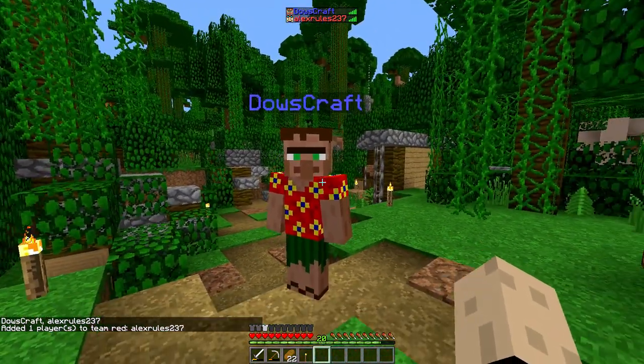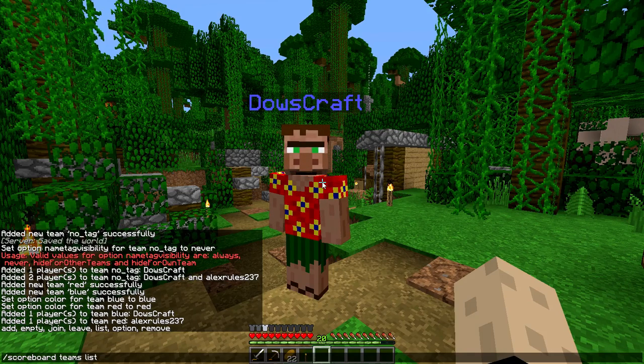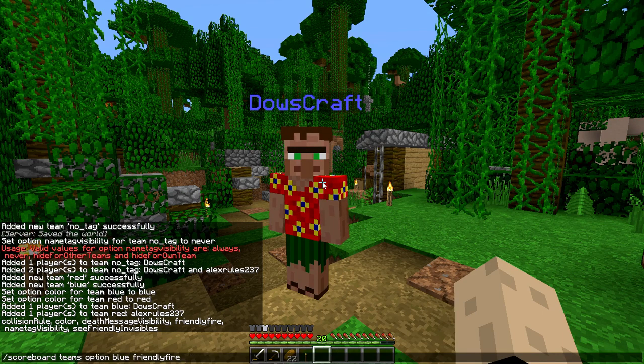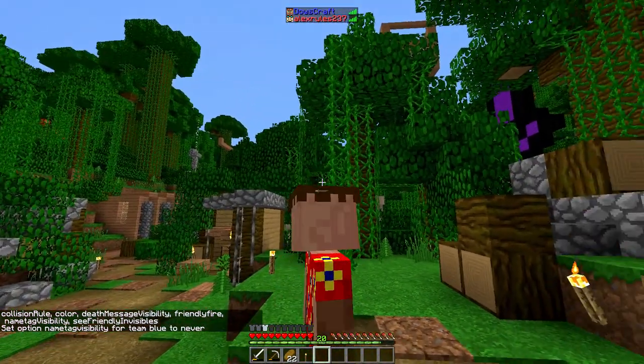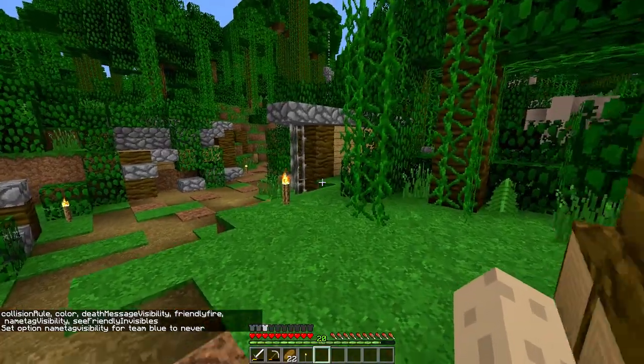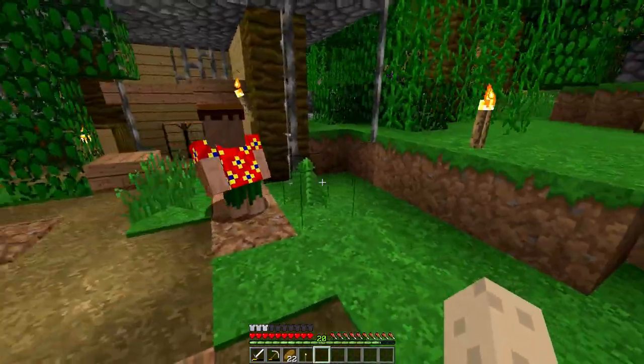Blue team is hiders, and red team is seekers. So we want: scoreboard teams option, blue, nametag visibility, never. And there you go — he's still on the blue team, but you can't see his gamertag. Now he can go hide and we can't see his gamertag through the wall. That's cool because he doesn't even need to crouch.